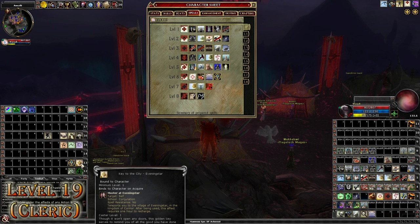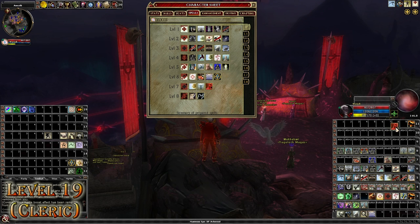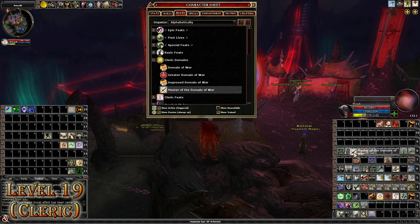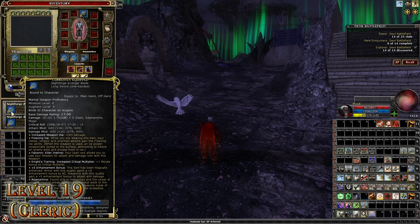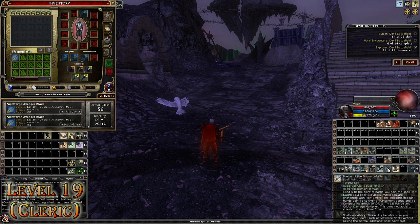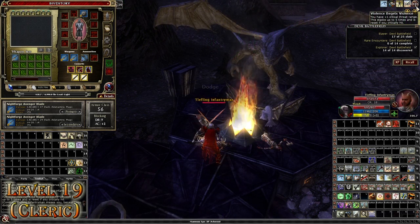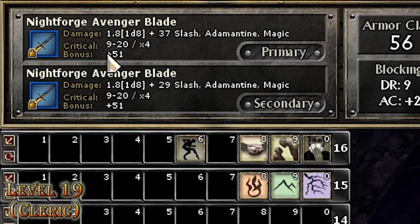For level 19 spells I'll be taking Ward of Recall, used in combo with my Eberron Star key to get back from Eberron Star, and Summon Monster 7. Opening my character sheet under Fates and Cleric Domains, I find Master of the Domain of War — this is an SLA buff that adds plus 1 to Critical Multiplier, plus 1 to Critical Threat Range, and plus 1 to the Enhancement of whatever weapon I'm using. My Nightforged Avenger Blades, once buffed, are a 14-to-20 times-4 critical hit. And when fully stacked on Violence Begets Violence, it becomes a 9-to-20 times-4 critical range.